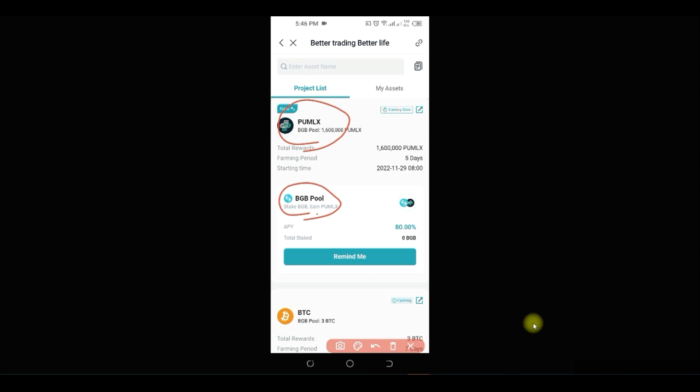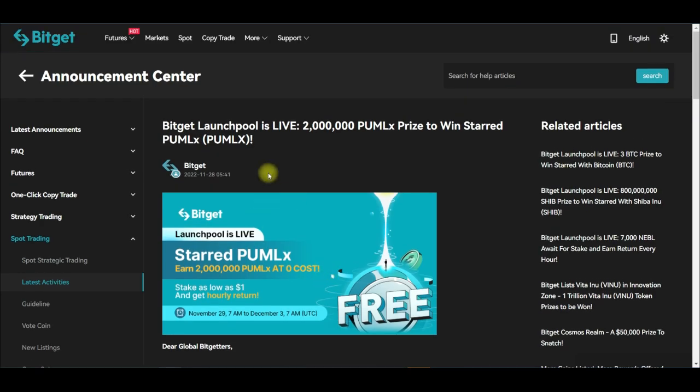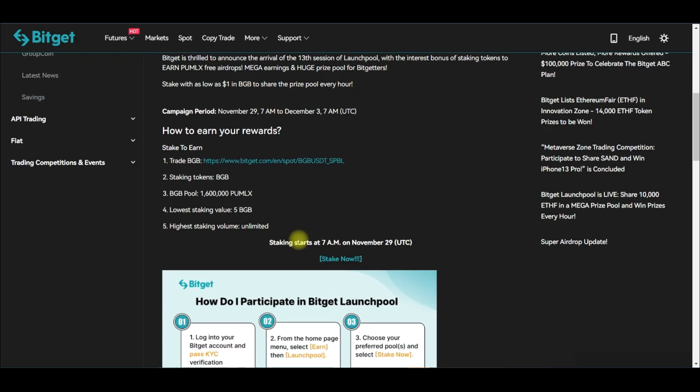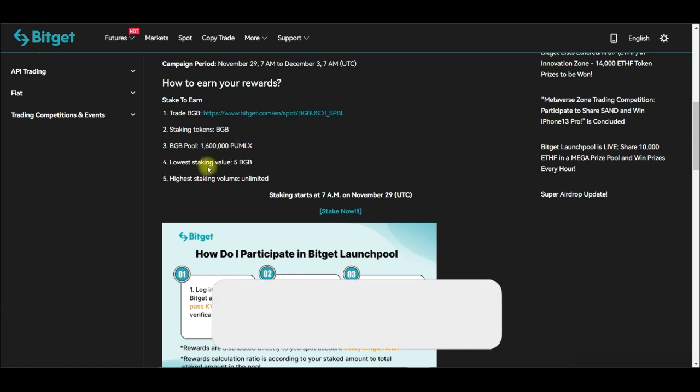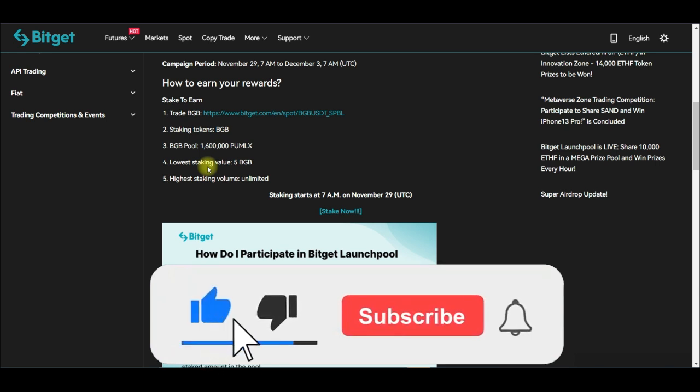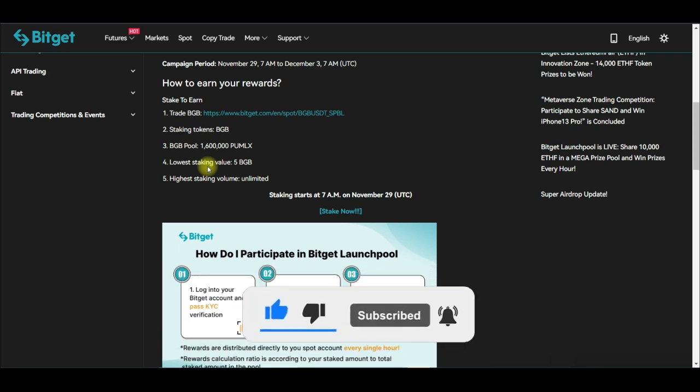I'm going to leave the link to the launch pool announcement in the video description so you can learn more. To participate, you need to have some BGB tokens — you can buy BGB with USDT. Once you fund your account with BGB, you can participate in the pool for 1.6 million PU MLX tokens. The minimum staking amount for this program is 5 BGB, so you can start with as little as $1.